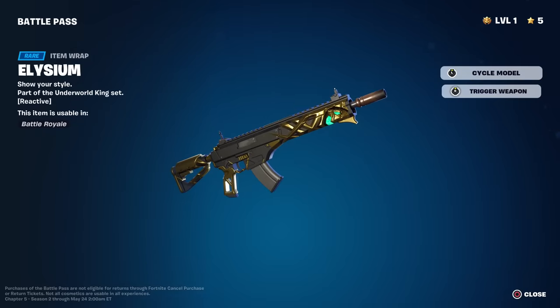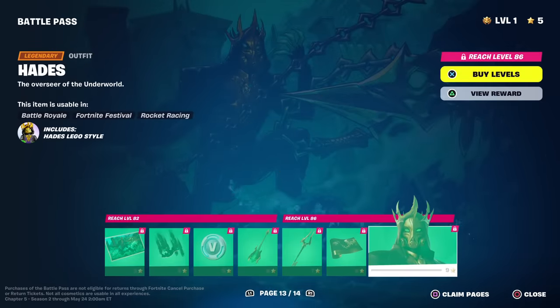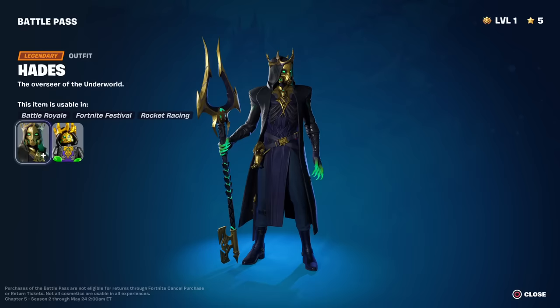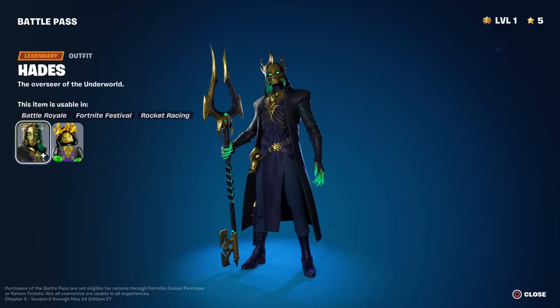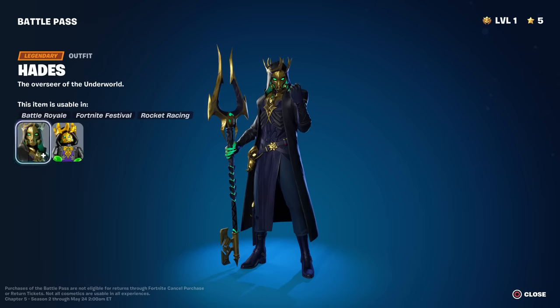Is this one reactive? It is — let's trigger it. That's a quick reactivity but a nice little green teal glow. Makes a cool sound effect too. Here he is — Hades with his key. That is clean. Look at that — nice cape, nice gold crown. Teal green glow on the fingers and behind the mask.